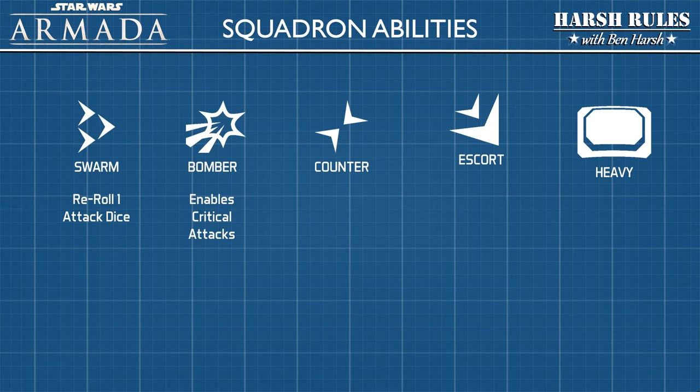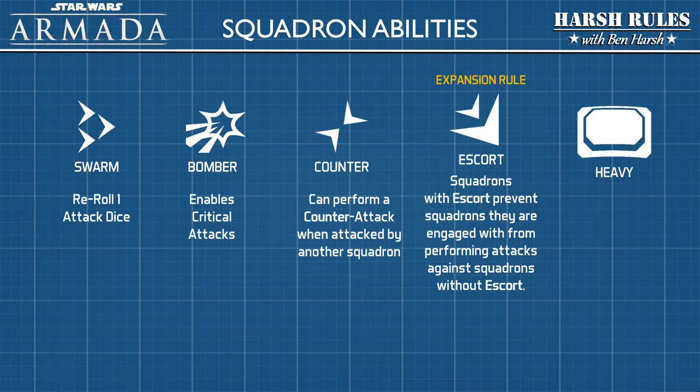The Bomber ability enables a squadron to conduct critical attacks. With the Counter ability, a squadron can perform a counter attack when attacked by another squadron. If both squadrons have Counter, then the ability is cancelled out. The Escort ability only applies if you have the appropriate expansion. Squadrons with the Escort ability prevent squadrons they are engaged with from performing attacks against squadrons without the Escort ability.